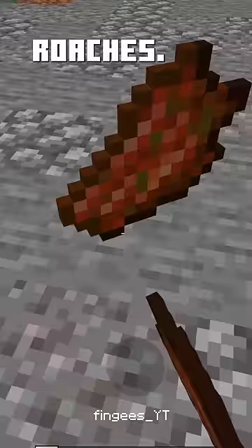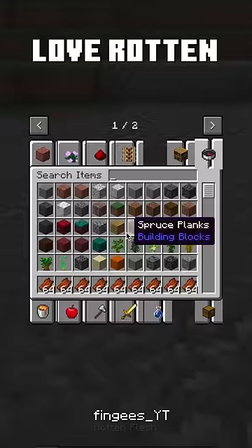These little guys love rotten flesh. The more you leave on the ground, the more the roaches will come. Now this is a crowd.